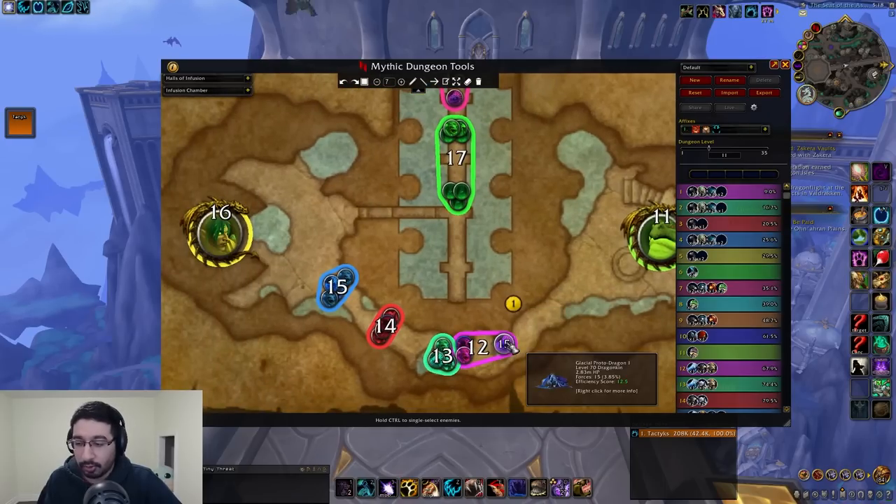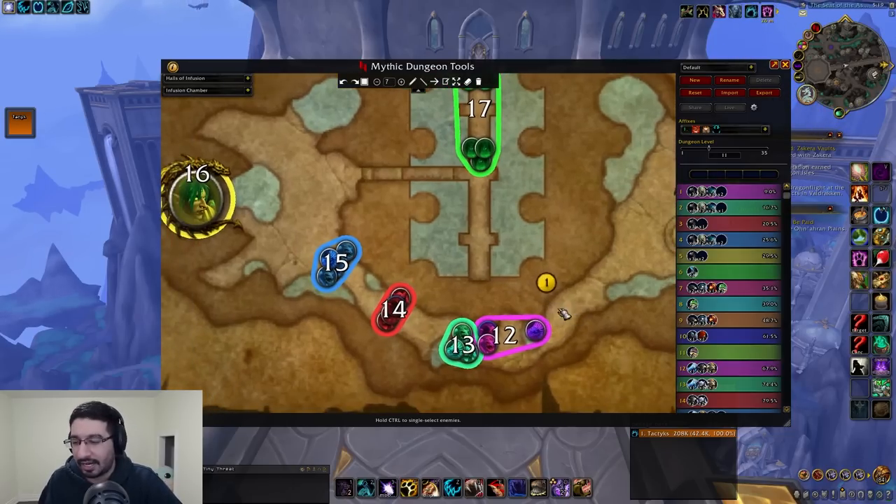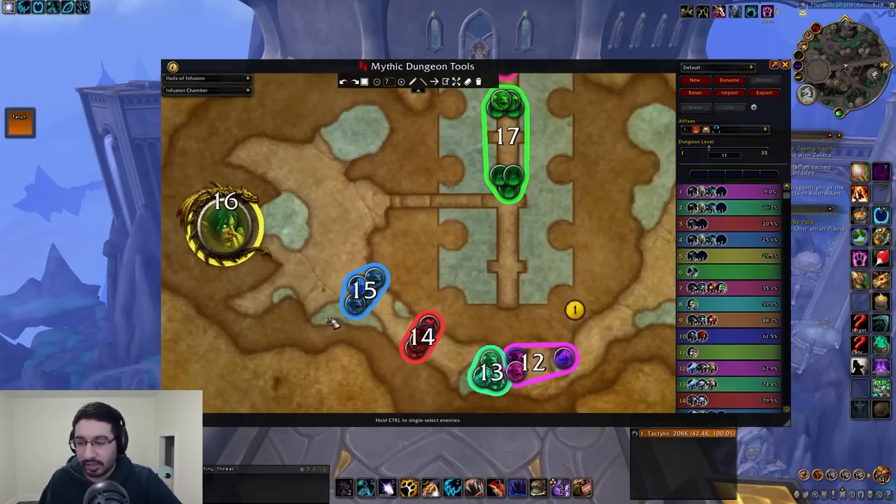The goal in the hallway is one dragon per pull — they're very dangerous. We found one unusual LOS spot for the proto dragons in this hallway that's probably not reliable in a pug group, and otherwise there aren't many real LOS spots as most rocks are fake. You'll mostly have to eat the proto dragon hits in this area, but with one per pull it's not catastrophically dangerous.